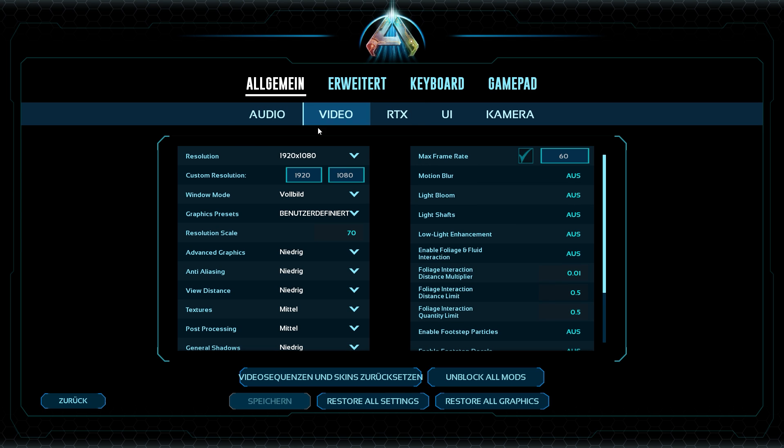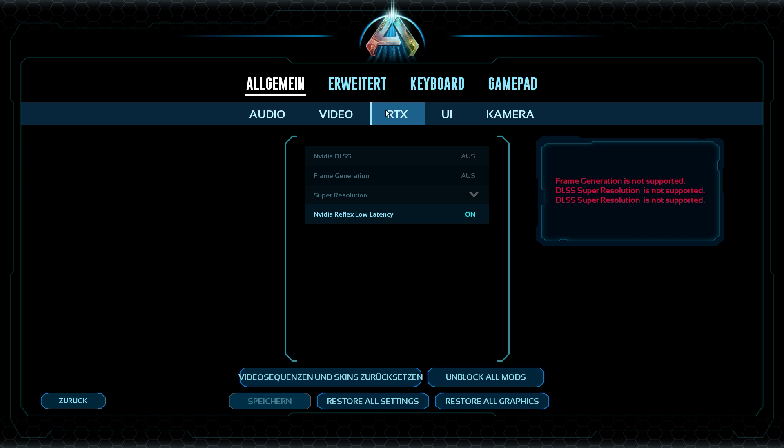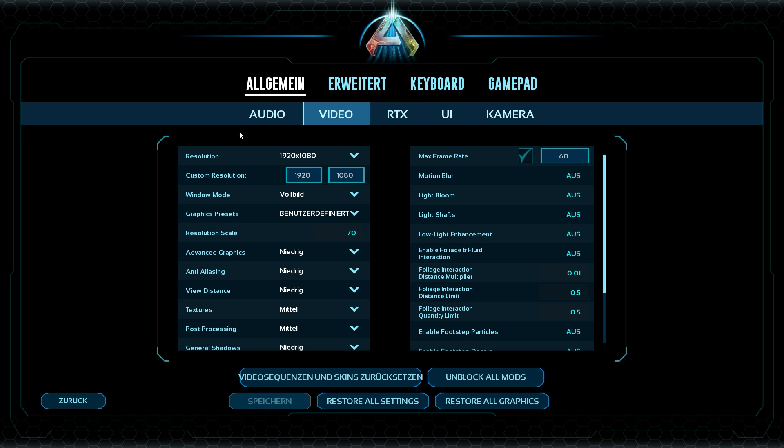Let's go into video settings. First, these RTX settings — you'll only have these if you have an RTX graphics card, not a GTX like me, so I don't have these options. If you have an RTX, you should definitely turn them on since they make a huge difference in the quality you can play with.